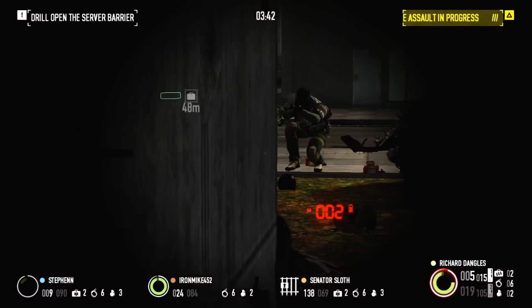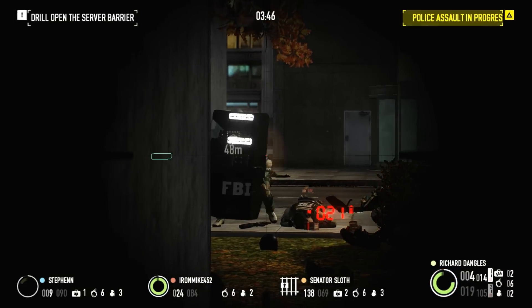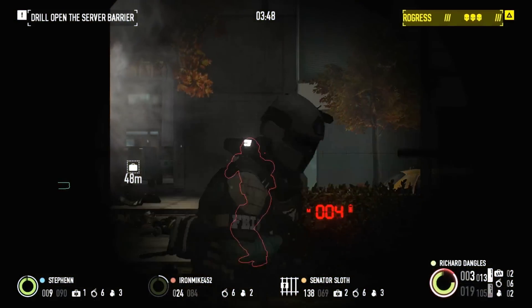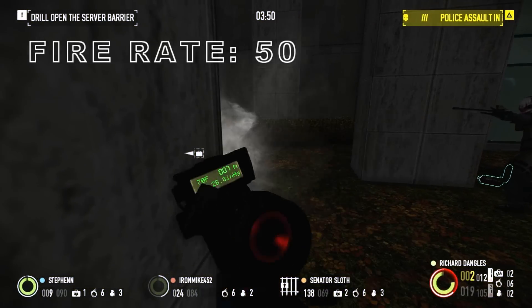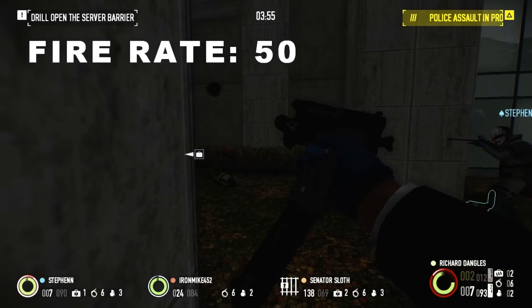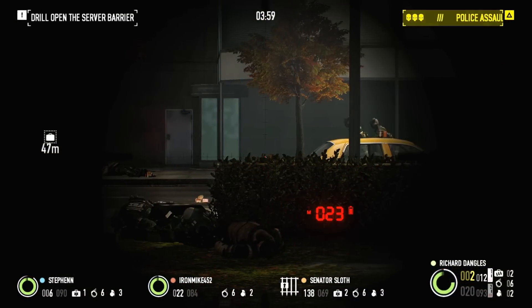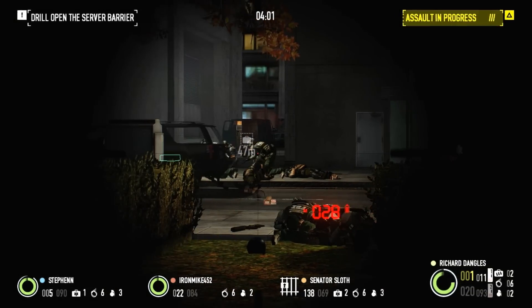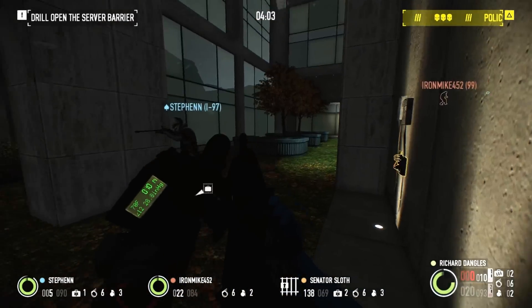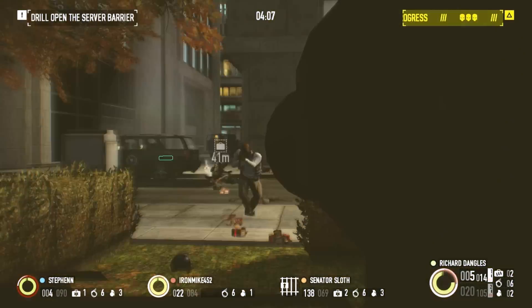While the straight-pull bolt does grant a faster cycling speed than most rifles, it will still take a bit of time to cycle. Base fire rate will be a mediocre 50 rounds per minute, or a little over a second for every shot. Though the bolt-action nature of the R-93 will prevent you from clearing rooms quickly, it does provide a good tempo — the space between shots gives you plenty of time for your rifle to settle.